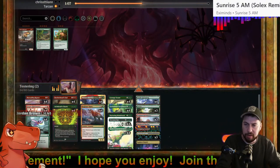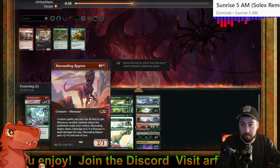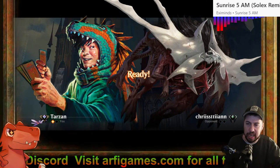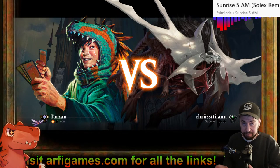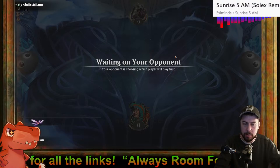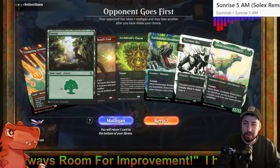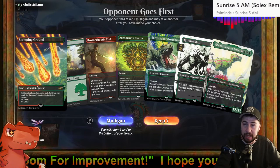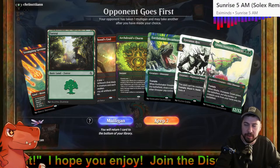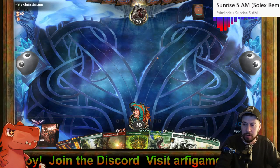Brotherhood's End seems a natural fit — a very straightforward trim. Take out the early creatures to make space if they're going to die anyway, and you've got your spots for the sweepers. I'm used to not using early creatures so it doesn't feel as wrong. Next hand: no Castle Garenbrig or Sunken Citadel to start, but two sources of green and one source of red — Stomping Ground and Forest. On the draw, let's risk it.